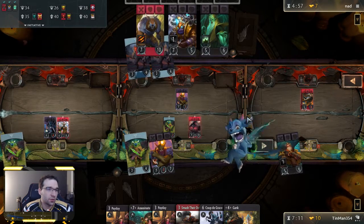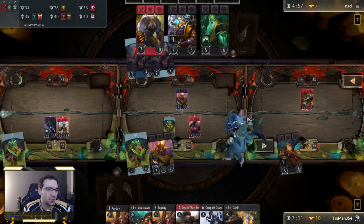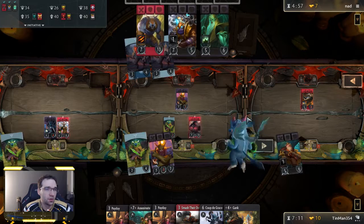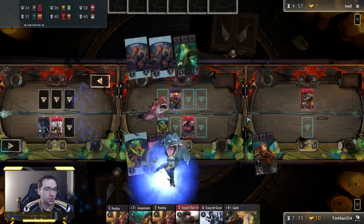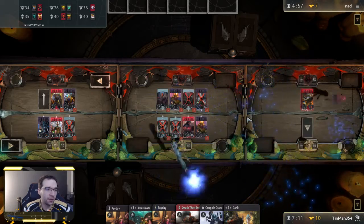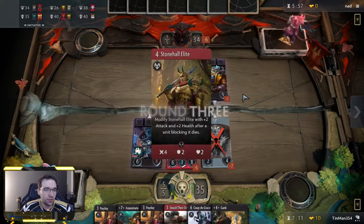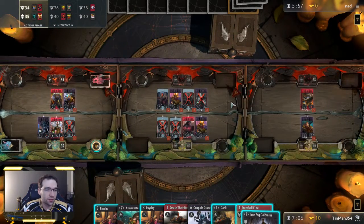Opponent probably has to put Urza in lane one, maybe two if he's trying to get in front of Axe and reduce Axe's armor over two turns. Necrophos in two — okay, so he's thinking Sven can hold down lane three on its own. That seems fair. The way these all lined up, I don't think we kill any heroes as is. We could gank or we could play Iron Fog Gold Mine — I think Gold Mine makes more sense because we don't really need to gank anything just yet.